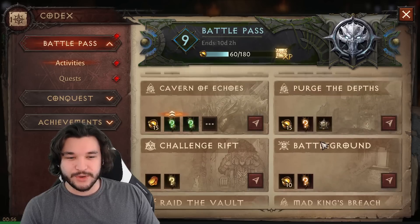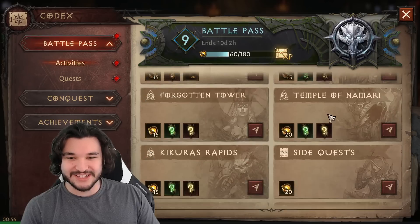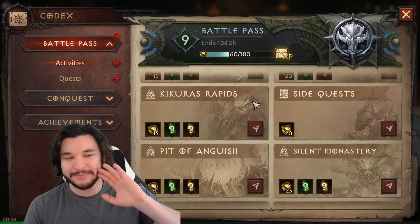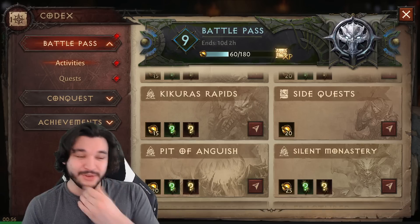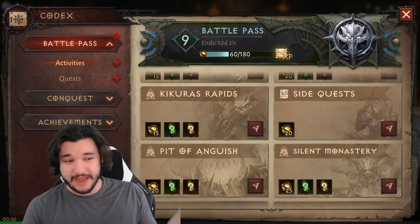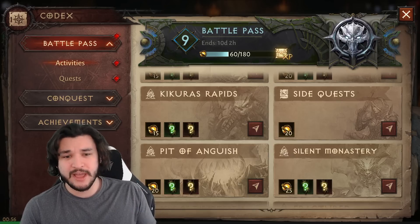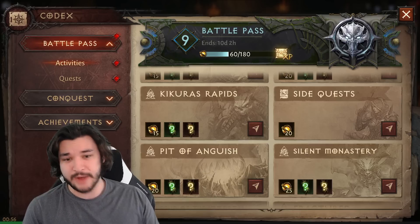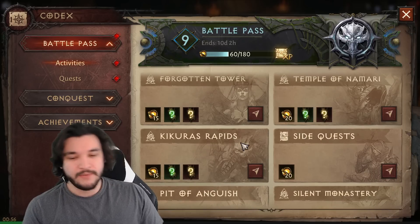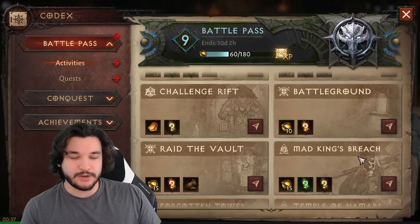The other AFK-friendly dungeon is Concurris Rapids. If you've seen my meme video about this dungeon, you can literally die, sit on the raft, and revive at the checkpoint. You only have to kill monsters up to the fiery portion, and then for the rest of the time you can just sit on the raft. This makes it my favorite dungeon to run passively. If you have other things to do, Concurris Rapids or Temple of Namari are your top picks.